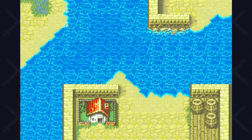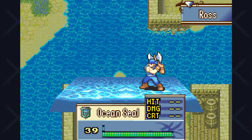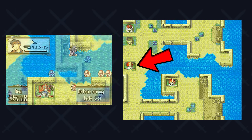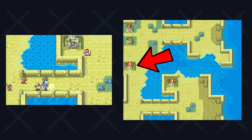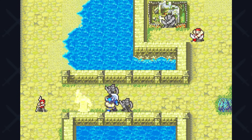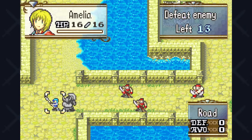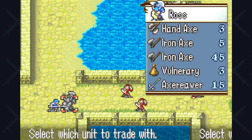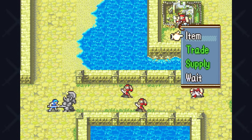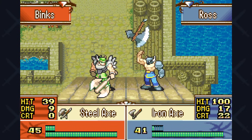Ross will start going through the game pretty easily from here. I try the chapter a couple of times because the middle house has a Secret Book I want, but it keeps getting destroyed by pirates before I can reach it — probably only saveable with a flyer or cavalry unit. I also recruit Amelia to grab her Speed Wing since I want to boost Ross's speed, and using the water I can reach her faster than normal. Other than that, the boss is not notable and Ross has an easy time.